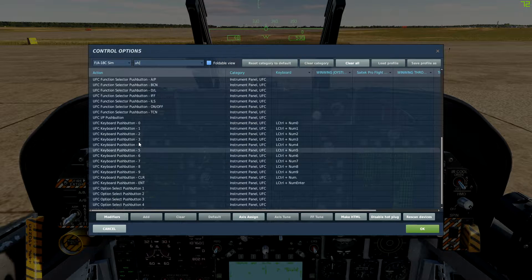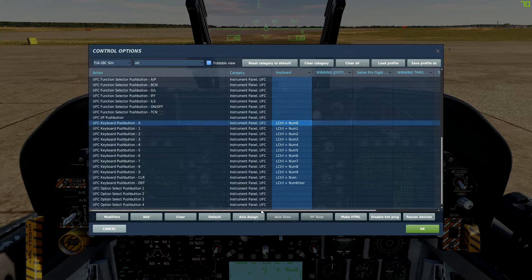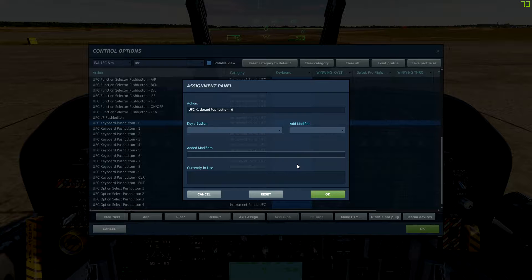Go down to UFC keyboard push buttons, 0 through 9, clear and enter. What I did is I added a modifier - left control. I'm just going to clear all these and reprogram them. If you do use these keys for in-cockpit views you can always add a modifier; left control is a good one. That way you can still type with your right hand while just holding the modifier with your left. I don't want a modifier so I'm just going to do 0.